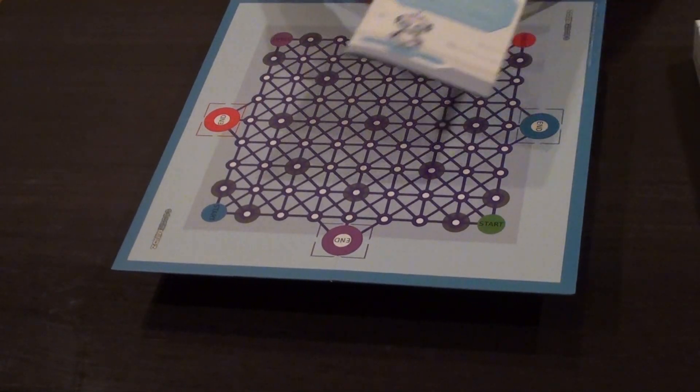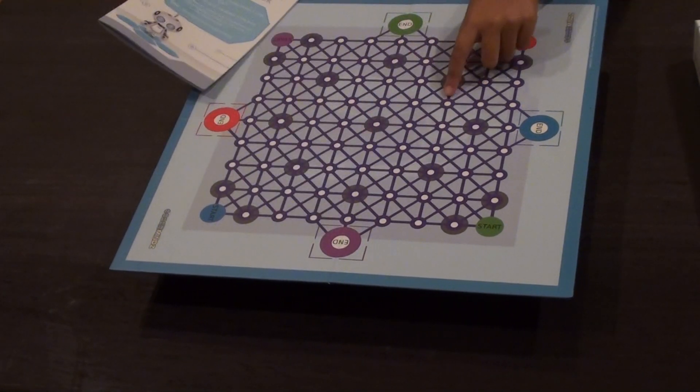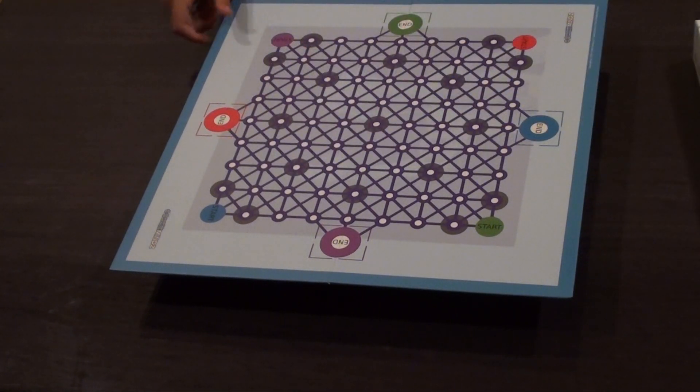And as it says in the rulebook, a neural network is where lots of neurons, which are these little circles, are connected together. And it's something like the human brain.